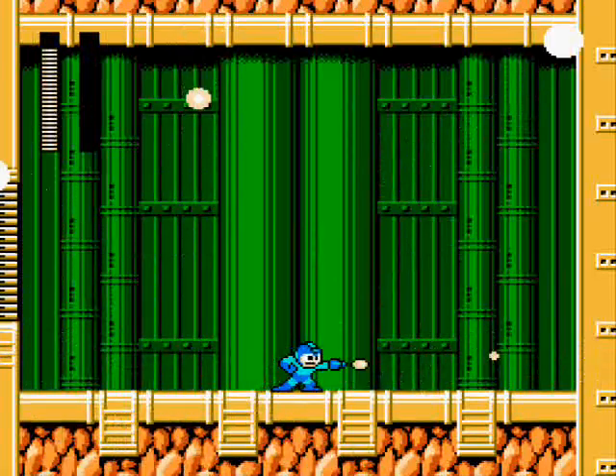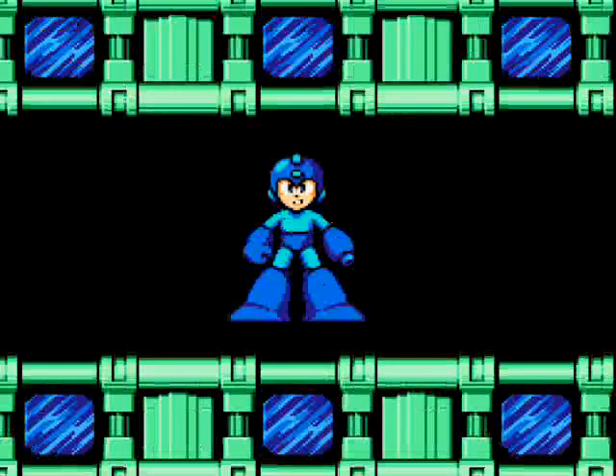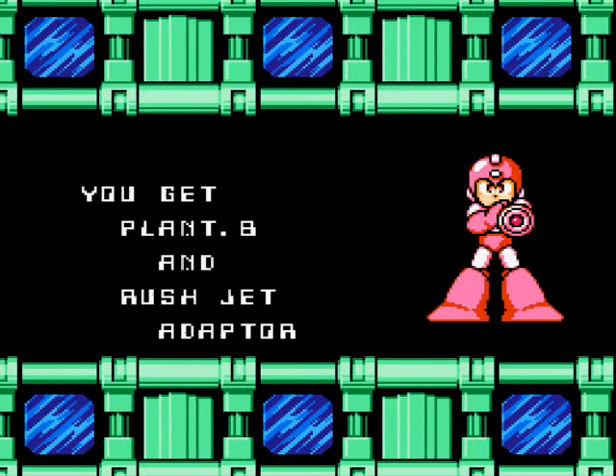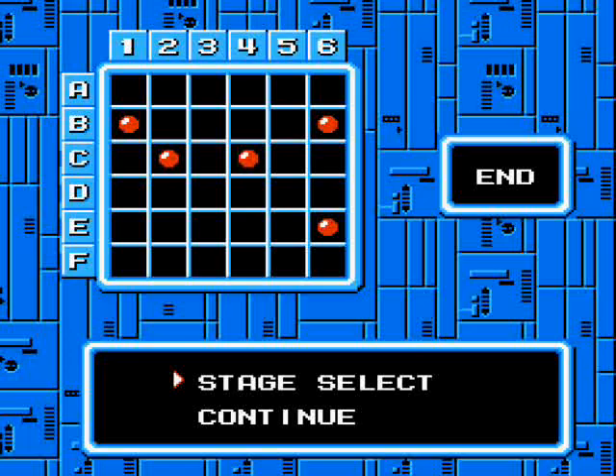And that was Plant Man. His weapon is just a barrier weapon, the kind that's in every single Mega Man game. Except this one's probably one of the more useless ones — you can't even fire it like you could the Leaf Shield or the dual satellite from Mega Man 9. It doesn't even really block anything. It's just kind of a shitty barrier weapon.